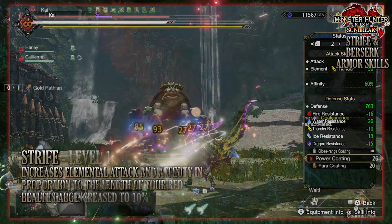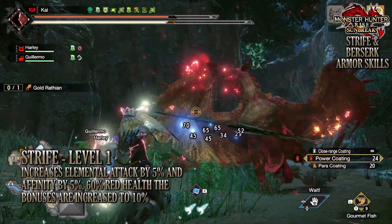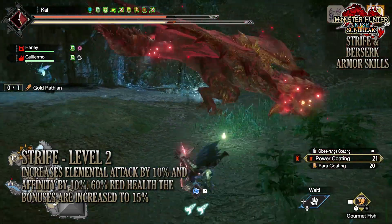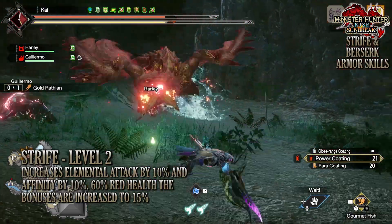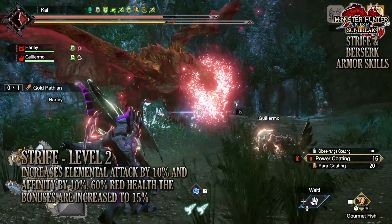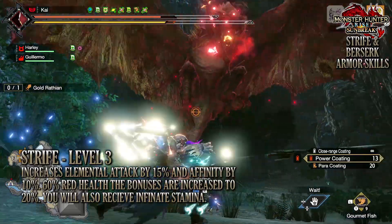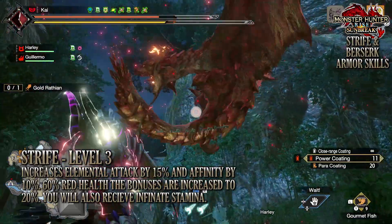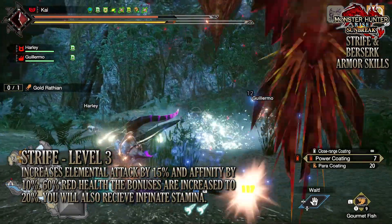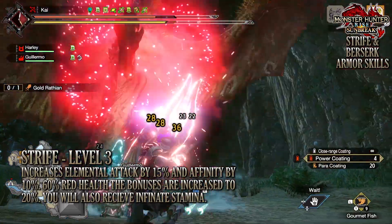This skill can go up to level 3. At level 1, it increases your elemental attack power by 5% and affinity by 5%; at 60% red health or more, that bonus is increased to 10%. At level 2, your elemental attack and affinity are increased by 10%, and at 60% red health or more, this bonus is increased to 15%. At level 3, your elemental attack increase is 15% and your affinity is 10%; once your red health reaches that 60% mark or above, that bonus is increased to 20% elemental attack power and 20% affinity.